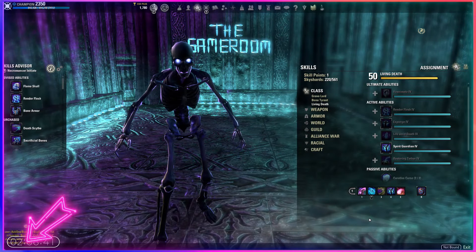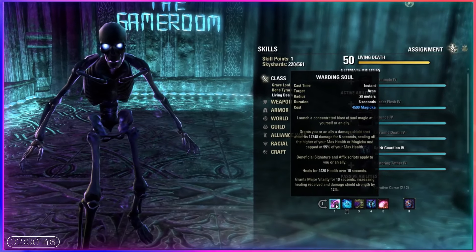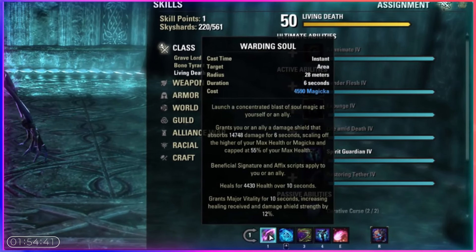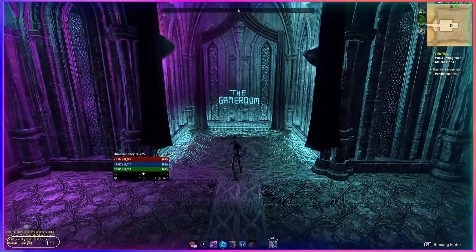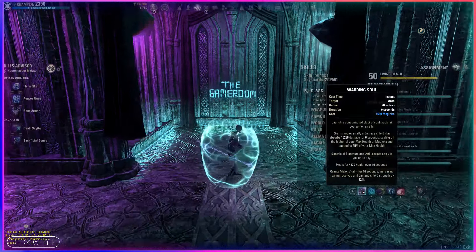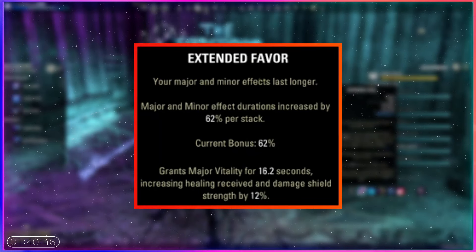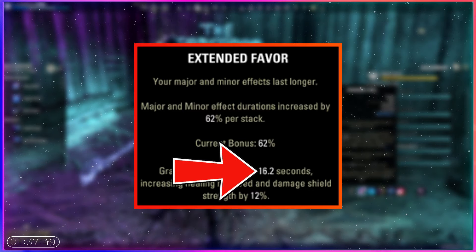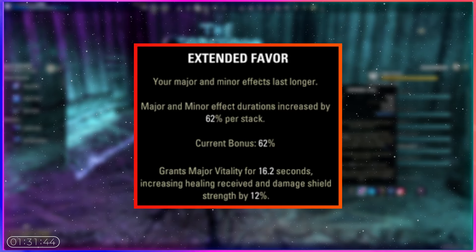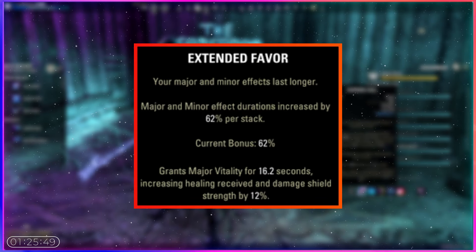First, we have two huge scribing skills. The first is Warding Soul, set up with Shield, Heal, and Major Vitality. You really want to get these scripts if you don't have them — they are so impactful. This gives you an on-self shield, a heal over time, and once activated you get Major Vitality, increasing your shield strength and healing received by 12%. So once you pop this, the shield tooltip is now bigger, giving you an even bigger shield and juicing your healing. With one Extended Favor vision, this buff extends out to 16 seconds. Any more than one of these visions is overkill. You will be using this more than once every 16 seconds, but having one extension is nice in those one to two sweaty-second windows where you get CC'd at the end of the 10-second timer.